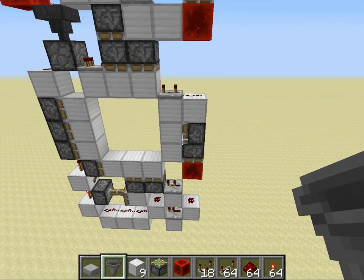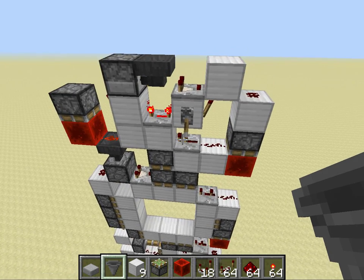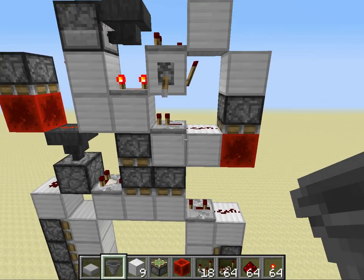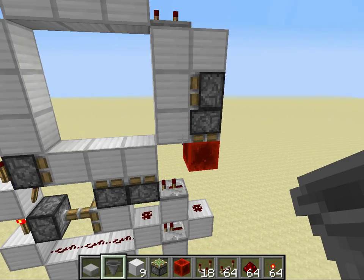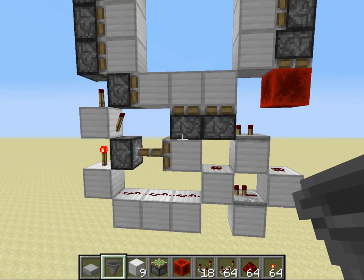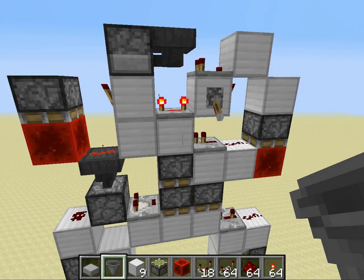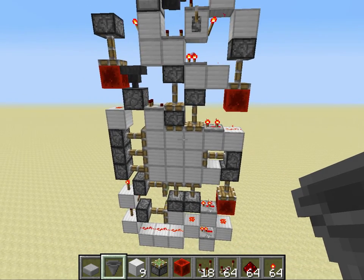I'm going to quickly describe how this thing works because it's very interesting. When I flip this lever, the first thing that happens is this torch turns on, this piston right here fires, and this piston right here will fire before that one. That will power these side pistons and come down here and power this piston. This repeater on two ticks will power this and go into a standard 3x3 closing. The power comes through this four-tick repeater into this torch, down this piston, and powers these top two pistons. That's all there is to the closing.